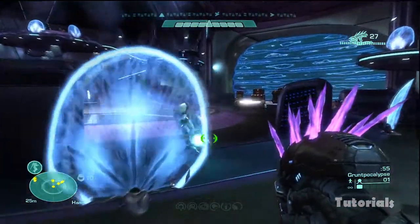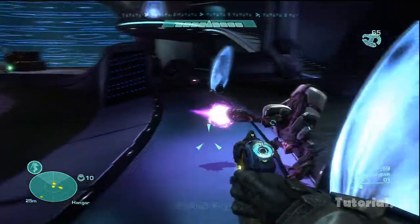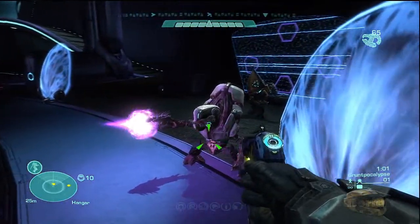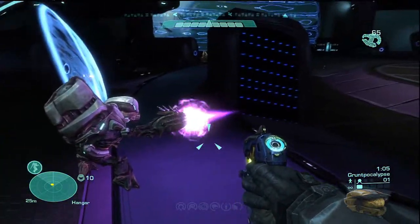After that's done, find a Grunt with the Plasma Pistol and switch your weapon. Now make sure he's charging up his Plasma Pistol when you're doing this, or it will not work.